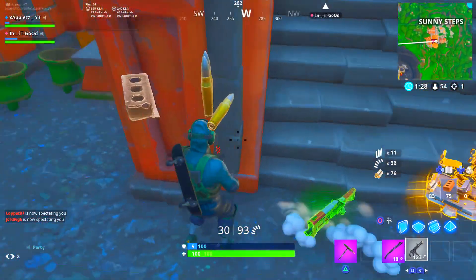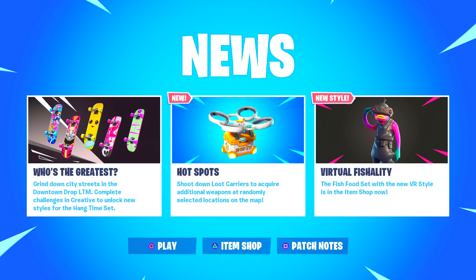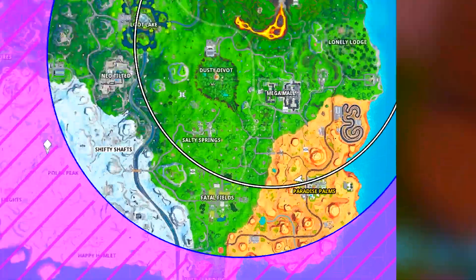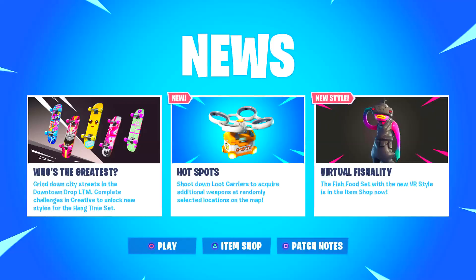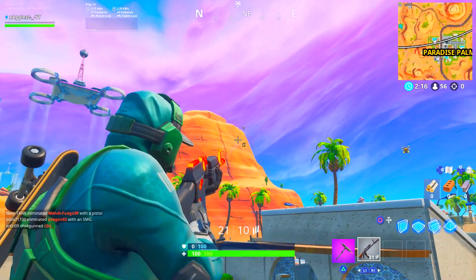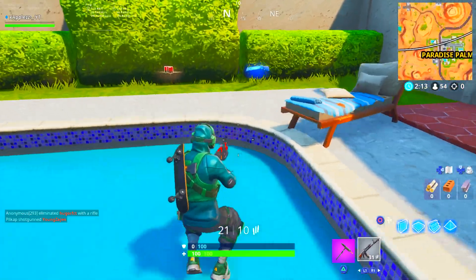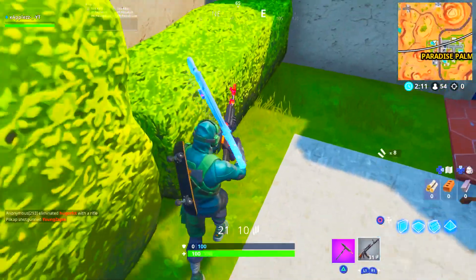Just before we hop into things, I've still got this cough, so just ignore that. But if you go over to your news tab, as you can see there are some new hot spots on the map - the location will be yellow. If you hop there, there'll be some new drones floating around you can shoot down to get some free loot. It's actually a really cool idea, I do like them.